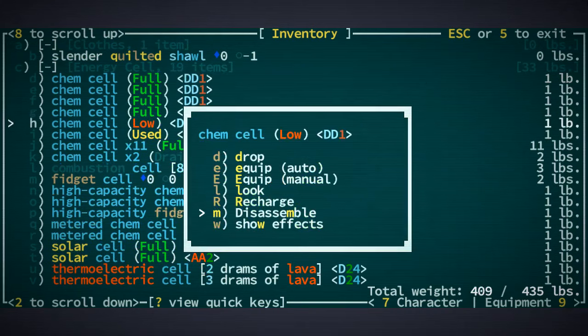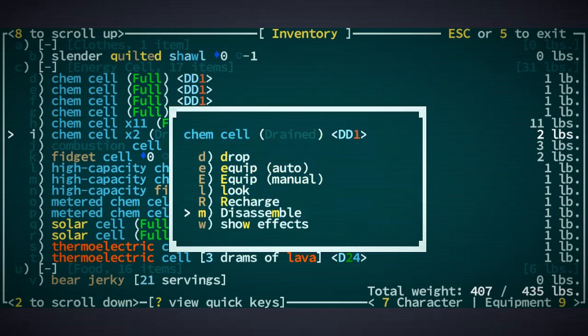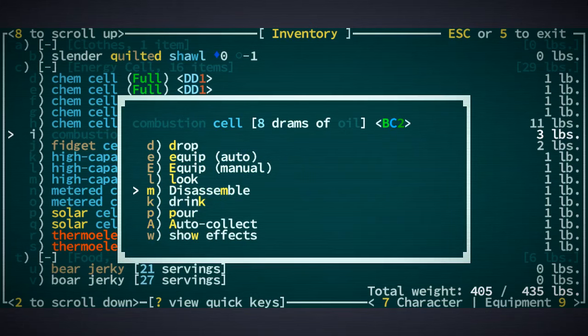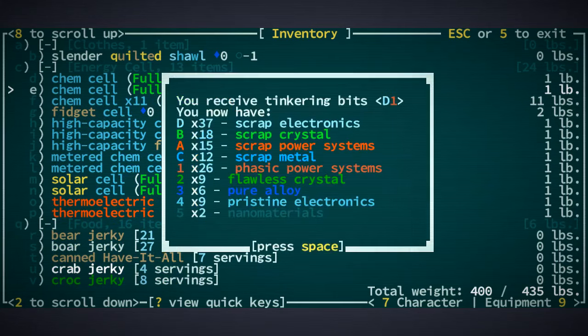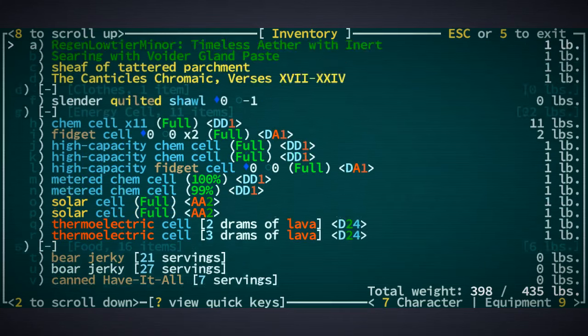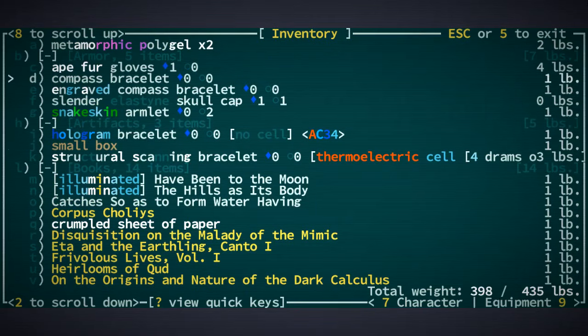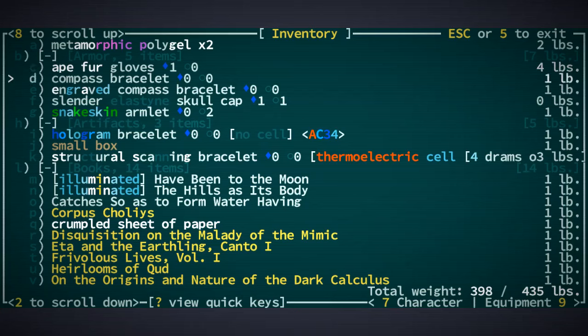First of all let's disassemble every cell that is not full because we have too many. Two drained cells, a combustion cell — I'm going to keep the high capacity and the fidget cells. I think I'm going to get rid of the combustion cell. We have so many basic chem cells that I'm just going to disassemble these. We got rid of a bunch of nonsense here. Ape fur gloves — cold resist might be useful for Bethesda actually.